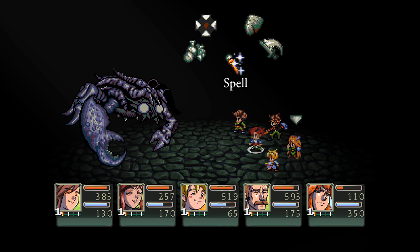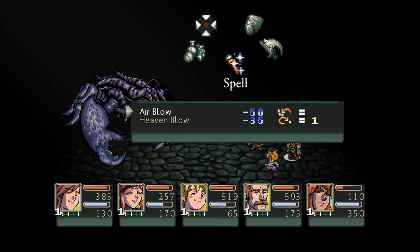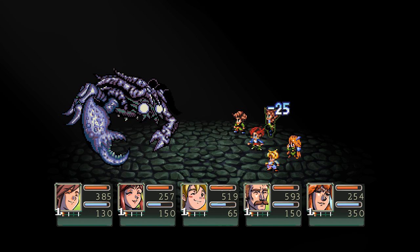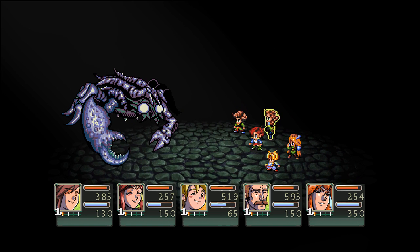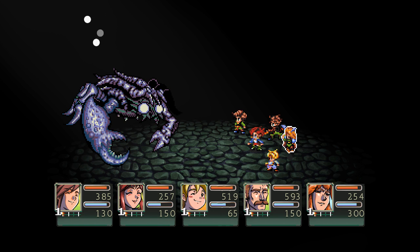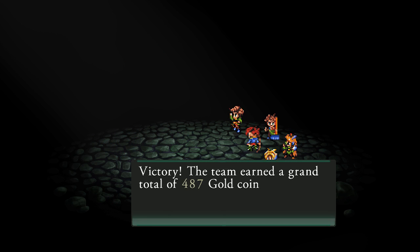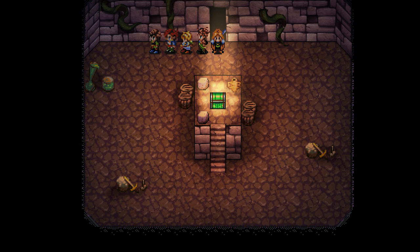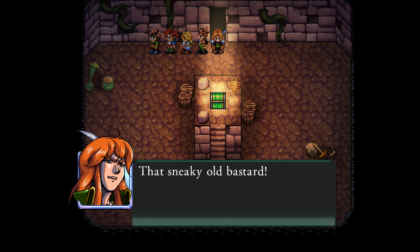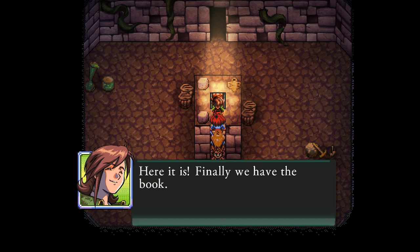Alina is now going to heal Kruller because he's a big baby. Let's rock and roll! Air Blow! He's got a total of 960 HP, so he should be pretty much dead by now. There we go. Easy. Yeah, so that boss was absolutely nothing. And Alina gets a level up. I knew it — of course the seer was aware of this monster. That sneaky old bastard! And I've got the leather book. Here it is! Finally we have the book!